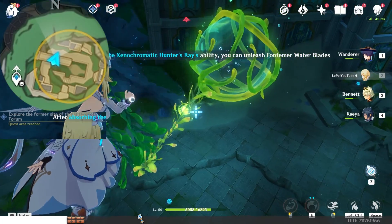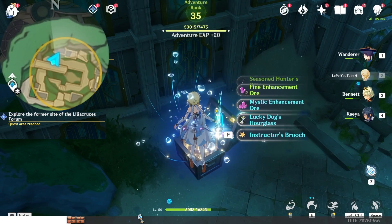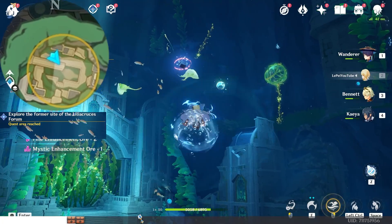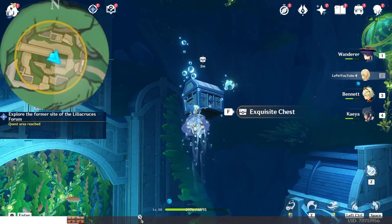Cut this seagrass and open this chest. Swim up in the south-east direction, down-right on the map. Defeat the enemies and open this chest.